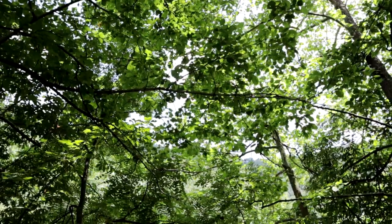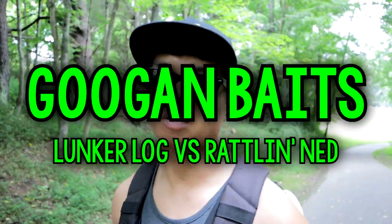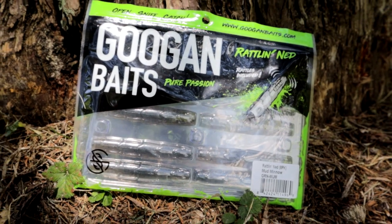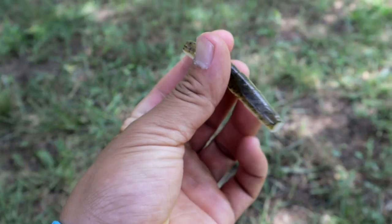Hey, what's up YouTube? BassinCoffee here. Today we're out here at a local lake. We're going to do a Guggen Baits challenge. We're going to be using two of the new Guggen Baits: the Lunker Log and the Rattlin' Ned. The Lunker Log is like a Senko style bait and the Rattlin' Ned is like the Ned Rig.